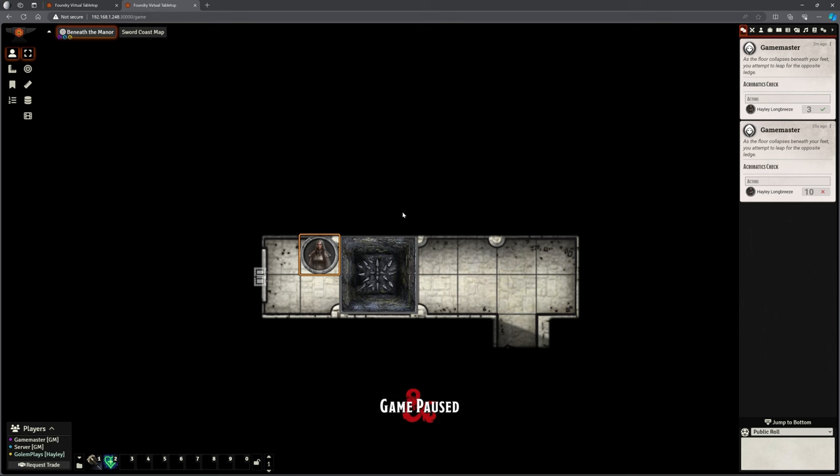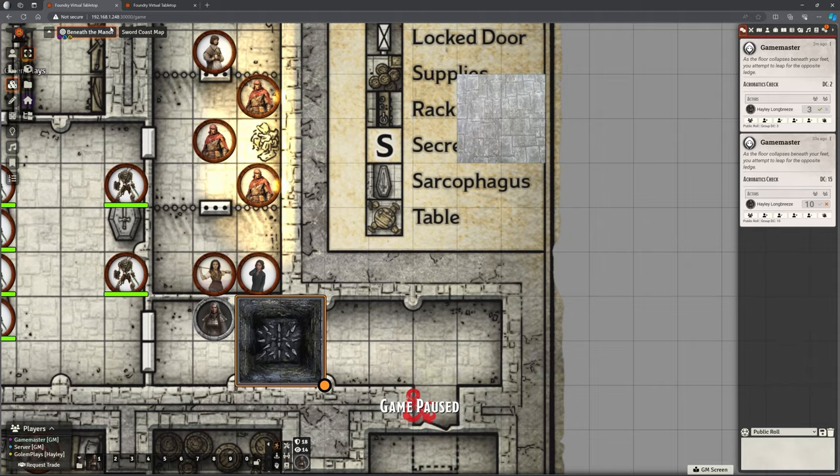But you can see what happens. A couple of different things happen as she moves along the corridor. First of all, as she gets to the tile that is the pit trap, it shows us that it's a pit trap. It puts a card up saying that the floor collapses beneath you and makes an acrobatics roll. And if she fails it, it does damage.